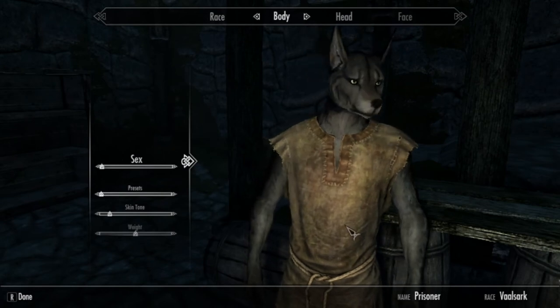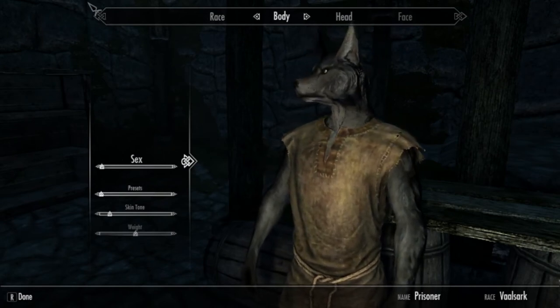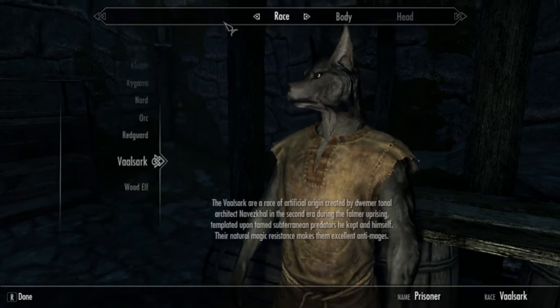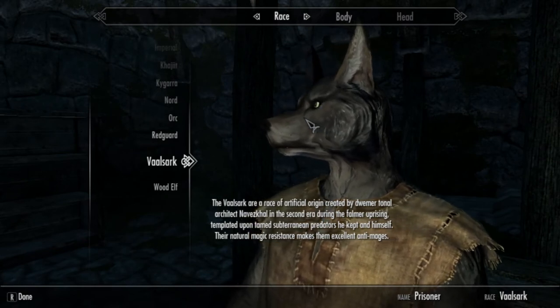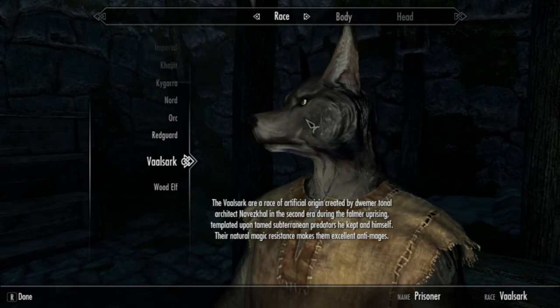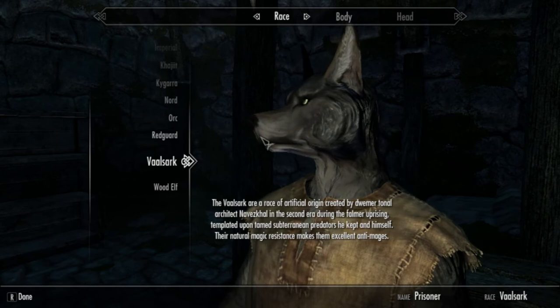So far, the basics of having this little menu open for the character creation, it seems to make the Kagara and the Velsarc races functioning on Skyrim Special Edition even though the mod author made them specifically for the original. I'm not a scripter, I'm not much of a programmer — I'm more of an artist — but it seems like things are functioning pretty well.